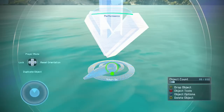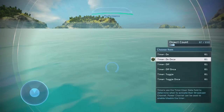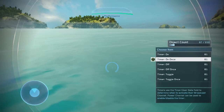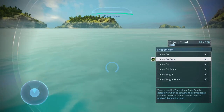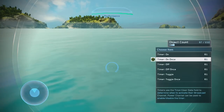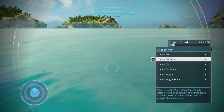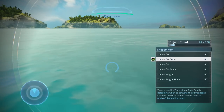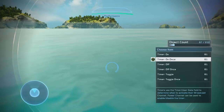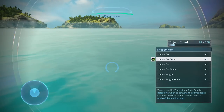If you go back to the objects, you have Timer On Once, which does the same thing as Timer On but with a slight difference. Timer On will continuously turn on the object every 30 seconds in a loop — so if something else turns it off, Timer On will automatically turn it back on after 30 seconds from when it was turned off. Whereas Timer On Once will only turn on the object at the set duration delay once and it won't loop.